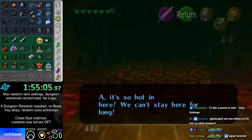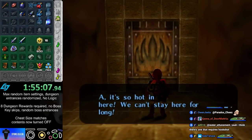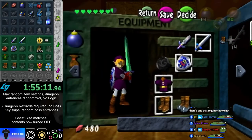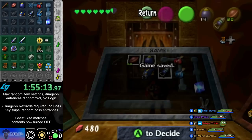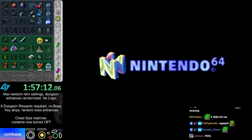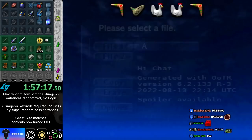There's one skulltula that is only intended for adult Link to get — child Link can get it using something kind of dumb. Save warp out. So DC is Volvagia — I could check what the water temple boss is right now. Yeah, I might as well do that.